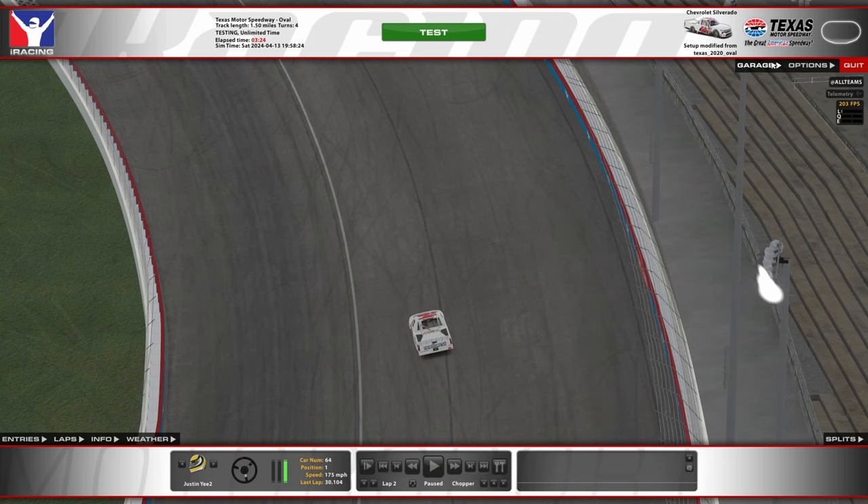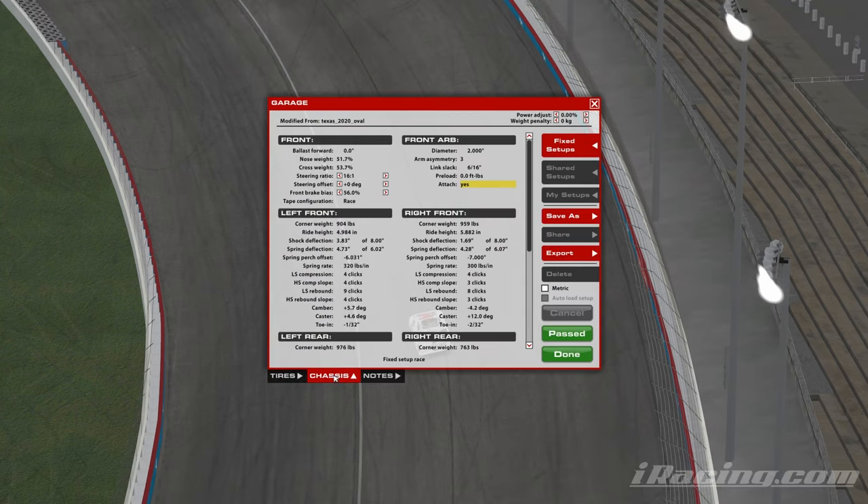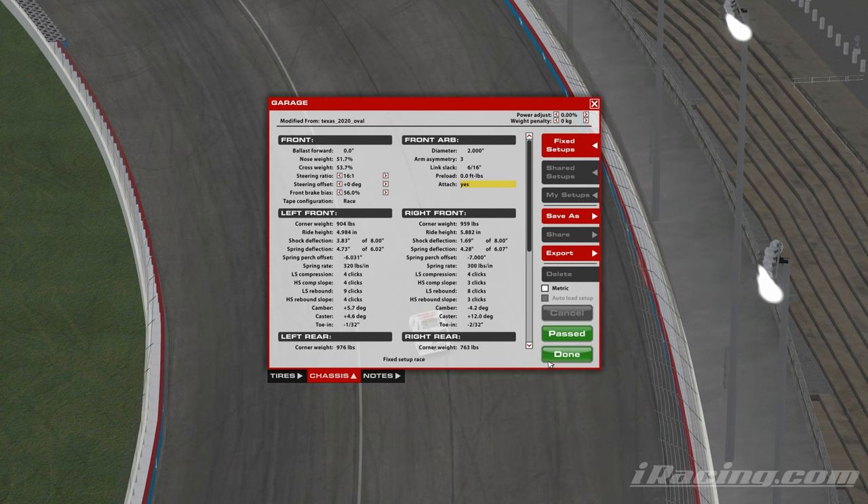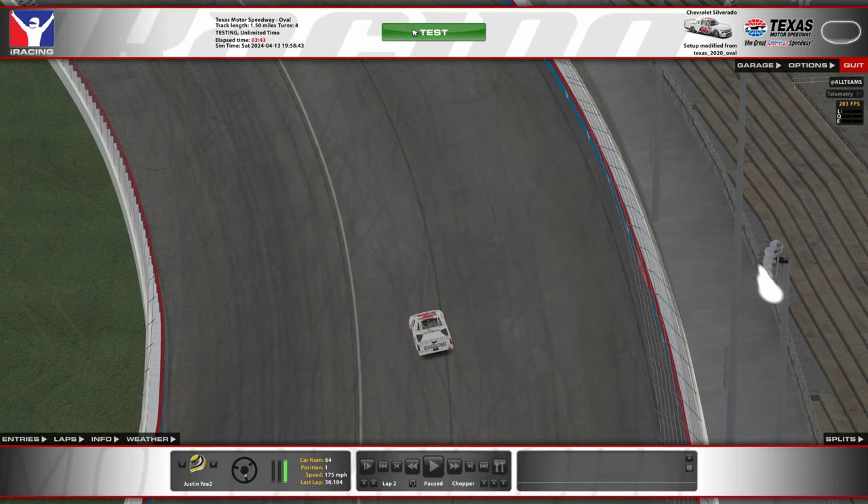All right, Texas in the truck. So my settings here — you can go any steering ratio that you want. I like 16 to 1 for me personally. Steering off, so you don't have to change it; it's going to be neutral in the straightaways, which is what I like. Brake bias is not going to matter for qualifying, but might matter for the race and very late runs, so put it pretty low — 56 is kind of the sweet spot.